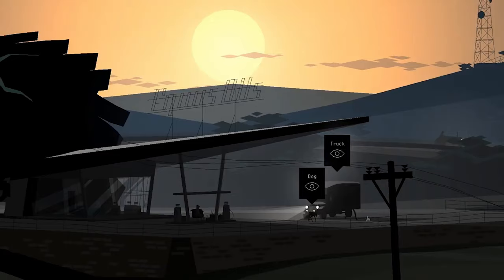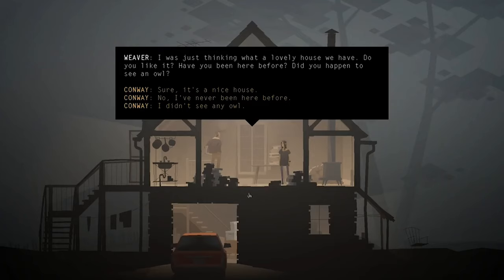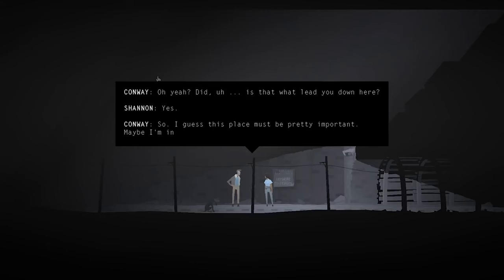Act 1. Conway and their dog stop at a gas station — that's Equus Oil. Conway delivers things, and they ask the gas station owner for directions to 5 Dogwood Drive, where their current delivery needs to go. They're told to take the Zero to get there, and to find Weaver Marquez for directions to get to the Zero. Weaver tries to help us, but the TV, which is a portal to the Zero, is broken. They end up sending us to Elkhorn Mine to find Weaver's cousin, Shannon, who can fix things, so they can fix the TV.